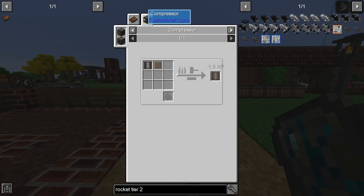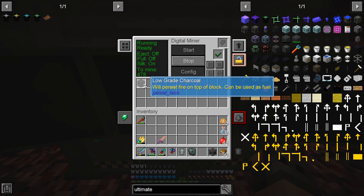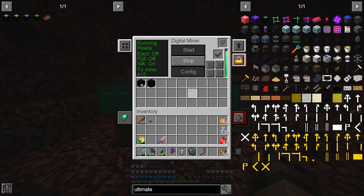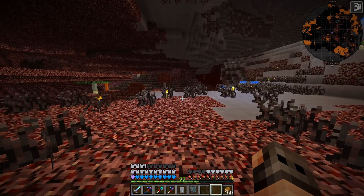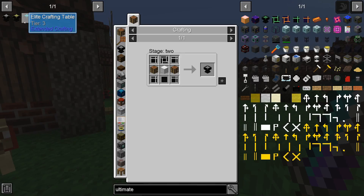I just came to the nether so that we would be able to find cobalt and ardite. Why did you get low-grade charcoal? I don't think you're going to harvest cobalt and ardite with that. Okay, it's fine, I can harvest some on my own. So why did I need cobalt and ardite? I want to start making the ultimate crafting table.